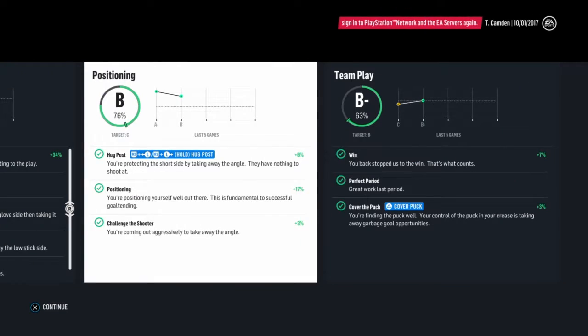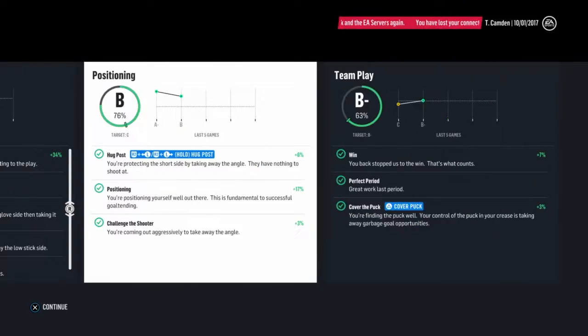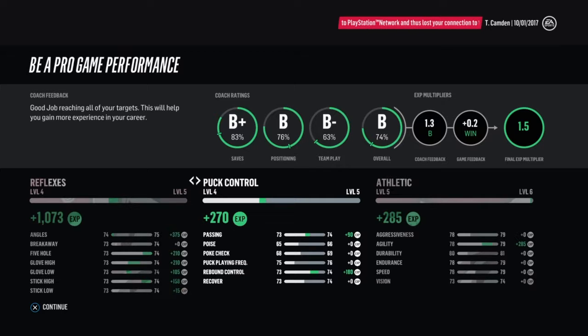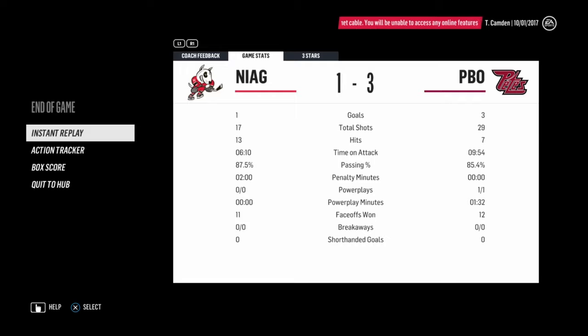B-plus saves, B-plus positioning, D-minus — that's pretty good, I'm happy with that. New reds, all green. Gained all kinds of abilities. There were 17 shots on me and I gave up one goal — I think that's pretty good. So that's it for this time, catch y'all later.